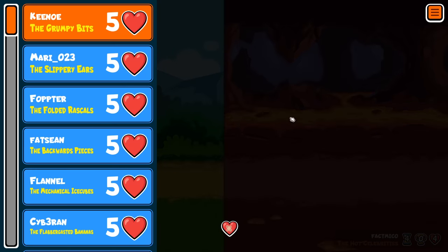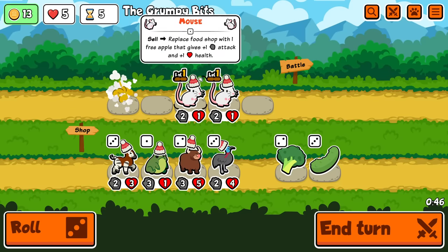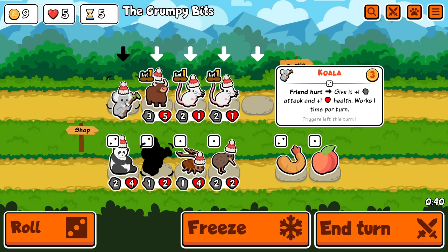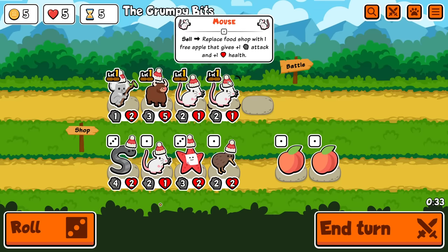Okay, cool. Didn't lose any HP. Good game, good game. But yeah, we're at tier 3, so now I need to sell everything and go all in on tier 2s. I'm going to hold onto those for a second to see if there's a better thing to put the stuff on. I don't think the panda's worth it though, because you need to get it leveled up before it's useful.